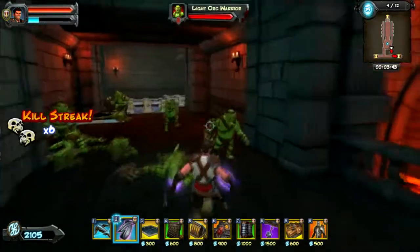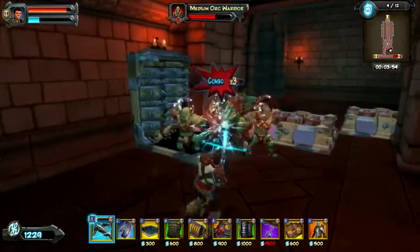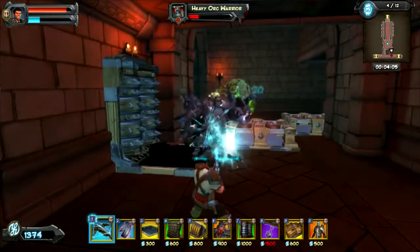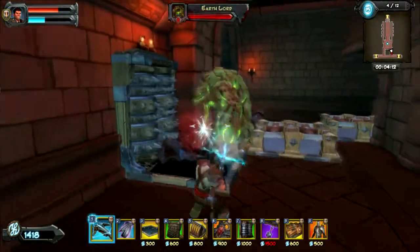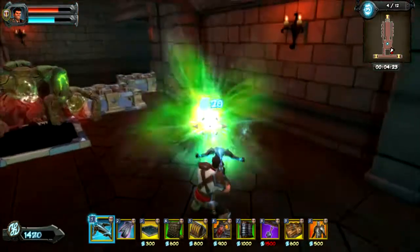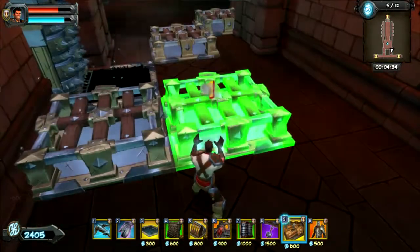A barricade is under attack! We're set up here, we're good. Let's get some money, get a mace. You can tank a hit, won't be a baby. Stun the big dog. Earth Elementals. Keep him stunned. Is that all you got? Keep it coming!